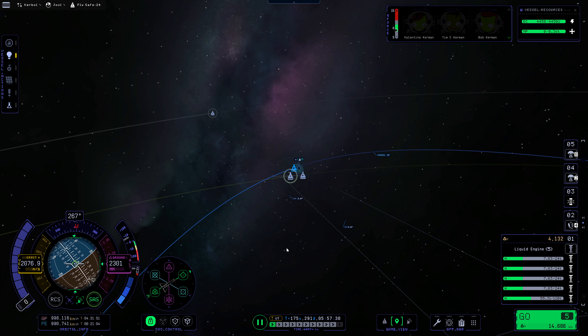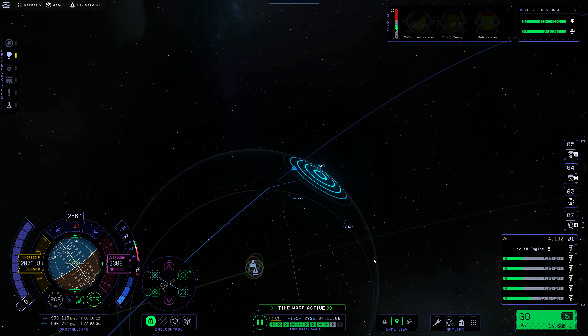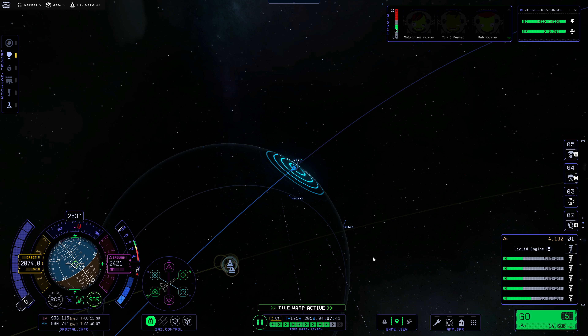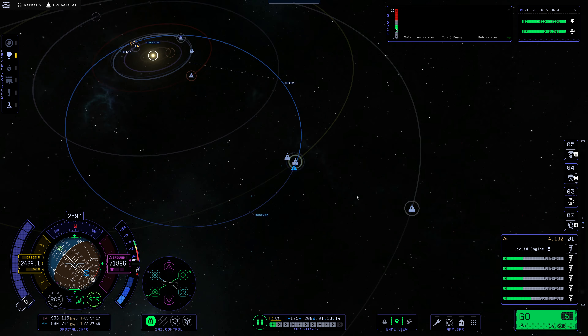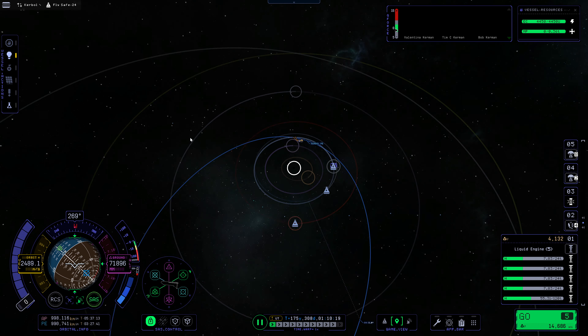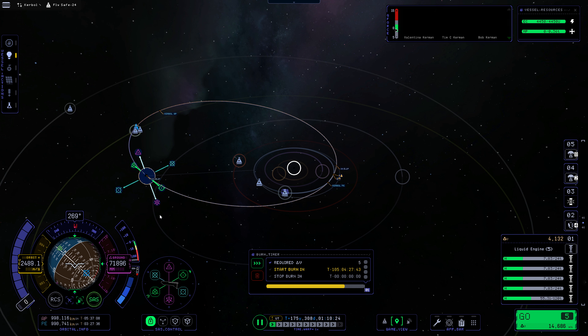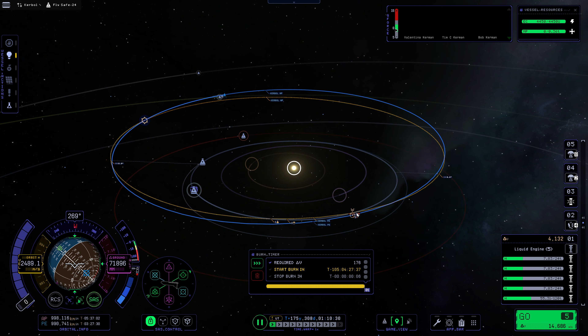And now what we need to do is warp until we have exited the Joolian sphere of influence, because we've got some awkwardness going on with our projections here. So we need to exit this sphere of influence. There we go — and now we are heading this direction. Jool is heading this direction — we should be relatively fine. I want to focus on Kerbin for right now. We can see what happens if we just come over here and fix our inclination — it's a 3-degree inclination change.